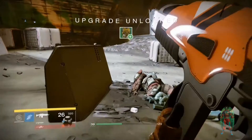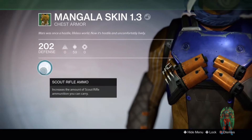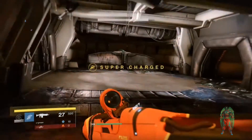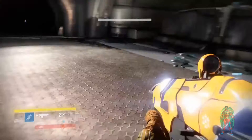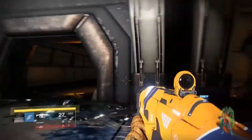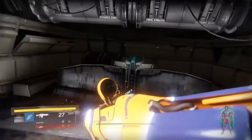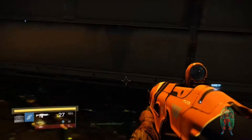The only part that you don't see in this video that has to happen is you have to go to the Mausoleum area. Literally all you do is go and patrol the Dreadnought — it's the ship that you get with the Taken King DLC — and go straight into the big opening in the ship. Do not go right to the Court of Oryx area; go straight into the big gap and that will lead you straight there without any problems.